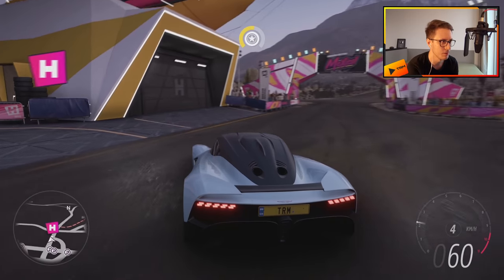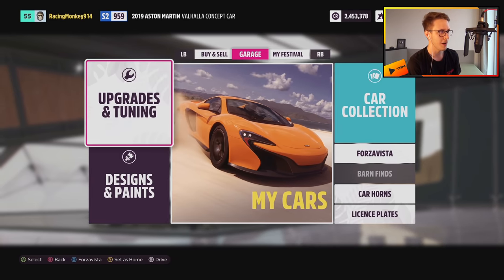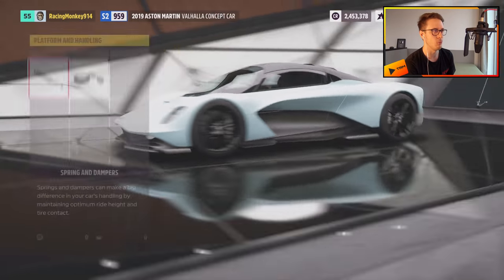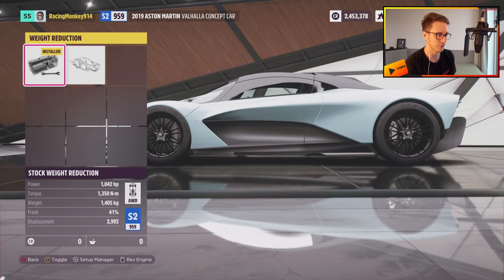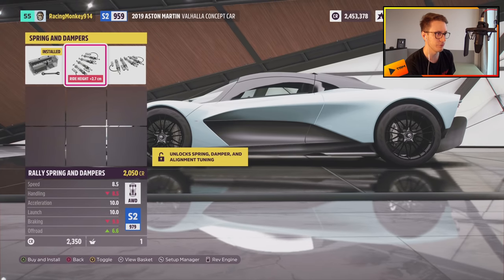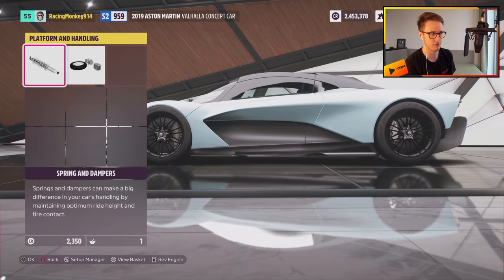We're going to go nuts on the upgrades, which is hopefully not going to be too expensive, because I still have to buy the Lotus. Upgrades and tuning — here we go. Custom upgrades. We're going to do the weight reduction first. How low can we go? 1,200 kilos — that's ridiculously light for a hybrid all-wheel drive hypercar. We're going to pick that one. We're going to keep the stock springs, which I guess are the racing springs. That would make sense.